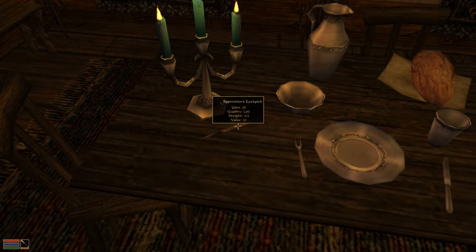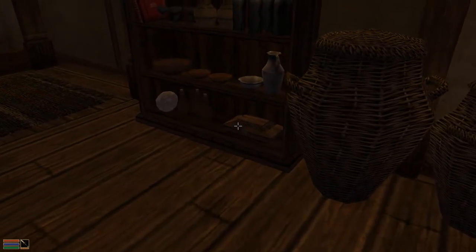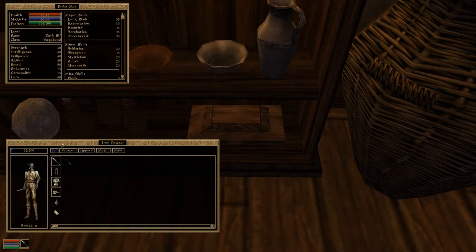What do we have here? An apprentice's lockpick with 25 uses and a quality of one. Equip lockpicks in the inventory menu. Try picking the lock of the small chest on the shelf. Small chest — lock level one. It is locked indeed, can't get in there. Morrowind is a little weird when it comes to lockpicking and disarming traps — you've got to go into your inventory and find a lockpick or a probe, pick it up like you would a weapon and equip it like you would a weapon. So now he is armed with an apprentice's lockpick, which is very small.